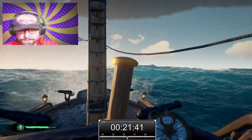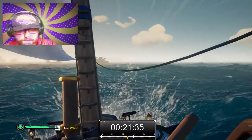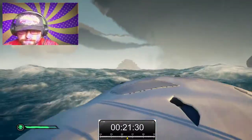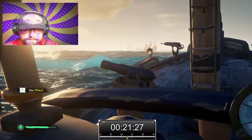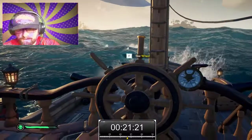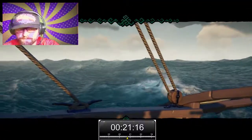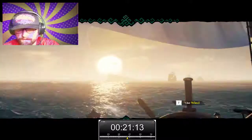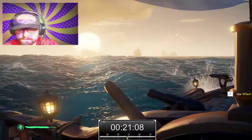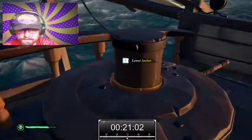So we're getting there. There's a skelly ship that was hiding behind that island — I didn't see it when I set out, so maybe it spawned in just as we got close, or came in from the distance out of the mist. Got a headwind coming — oh that makes it so slow. I haven't seen any Reaper's Chests in the air. Somebody said they found two Reaper's Chests on one ship, which I thought was kind of fantastical.